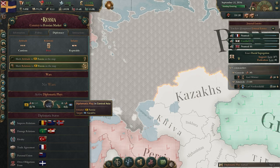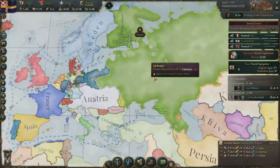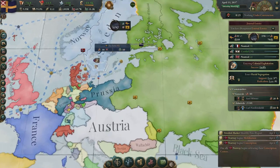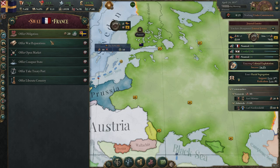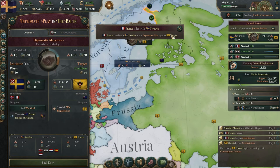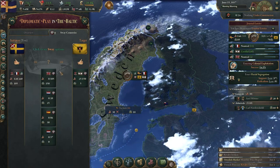Russia is also fighting the Kazakhs, which is very interesting. I think this may be the perfect time. They are now at war, and we're going to transfer Finland over. We can persuade France to join this war — and Great Britain too, beautiful. They want an obligation over us; we might as well accept it. France and Great Britain look confident. Prussia sides with Russia though — okay, fair enough.